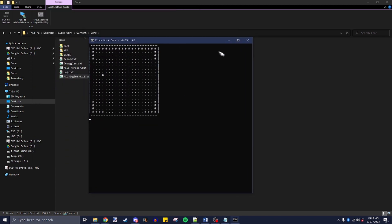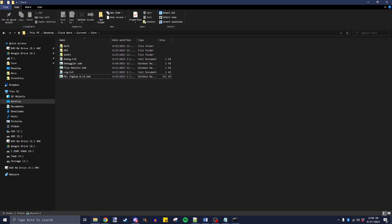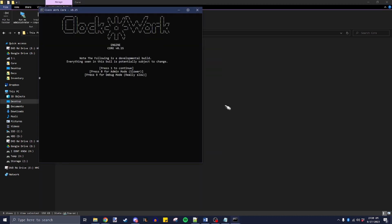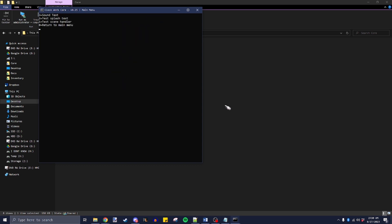The music is actually linked to the window — close it and it takes a second for some reason but it does close and stops the music with it. Then I think all I have left is the scene handler. I did fix it so that if I just hit enter it will load scene zero now, and we're back in the scene handler.